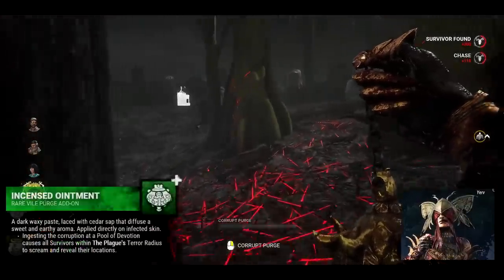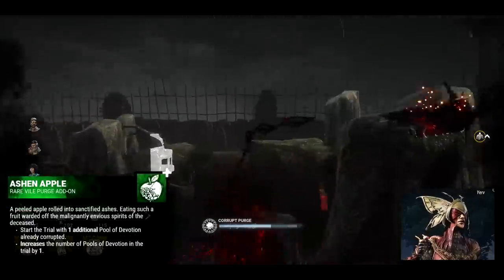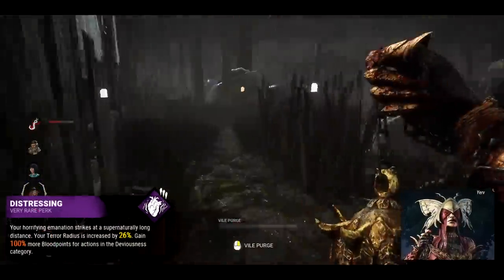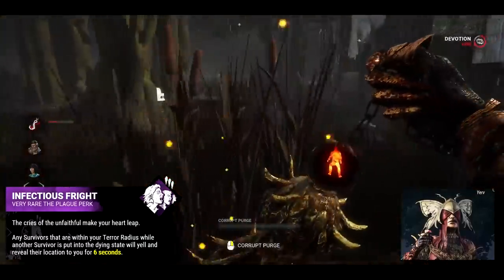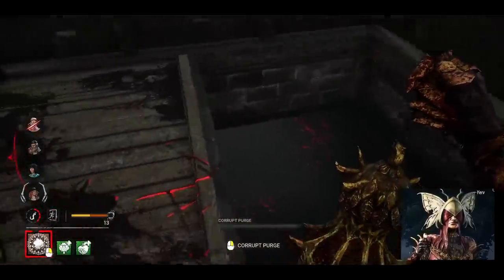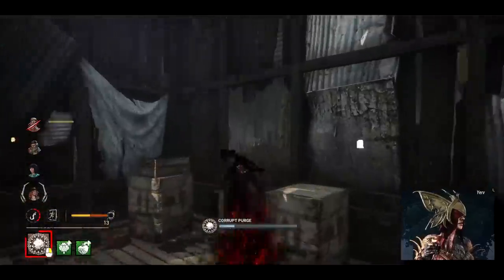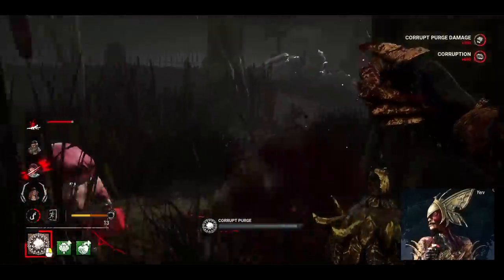So we already have the basis of our build, which is going to be that main add-on. But we're also going to take an apple, which is going to give us a bonus fountain to make the survivor scream. And for your perks, the two most important are going to be Distressing to expand your terror radius, and Infectious Fright, which makes it so whenever you down a survivor, their teammates within your terror radius will scream as well. And all this screaming — it's not just for the goofs. It can be very good for tracking the survivors when you have your power up, leading to multiple downs on survivors when they don't quite expect it. So let's hit the survivors with a little scream and sneak attack.